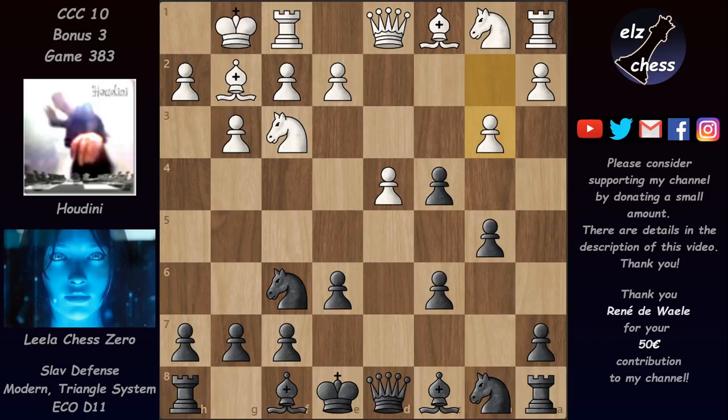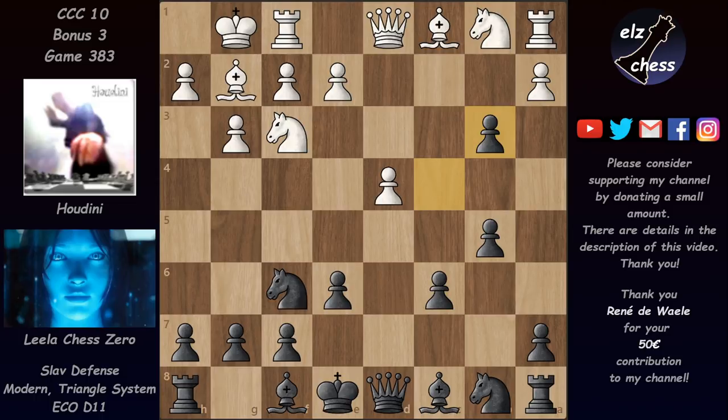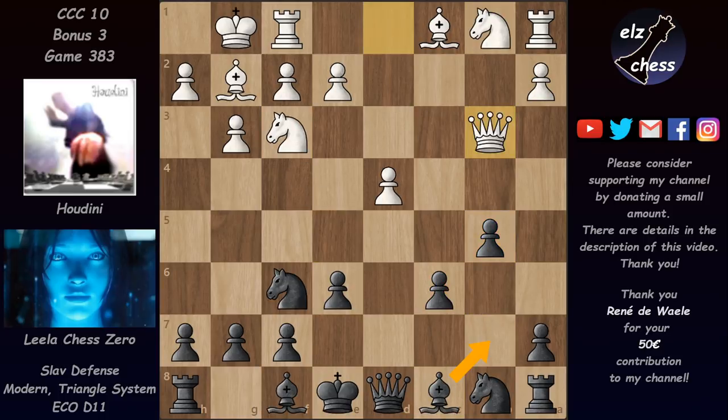Houdini preferred to start with b3. Now Black can't allow White to take on c4 — for example, playing bishop d6 or bishop b7 — because after pawn takes and pawn takes, Black has three isolated pawns on the queenside and White can play something like queen c2 or knight a3 and proceed to pick them up. So Black has to take on b3, and after queen takes on b3 we have a novelty — usually the game continues with bishop b7, defending the c6 pawn, and then White continues with knight c3 and knight e5.